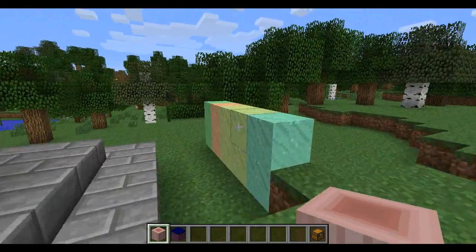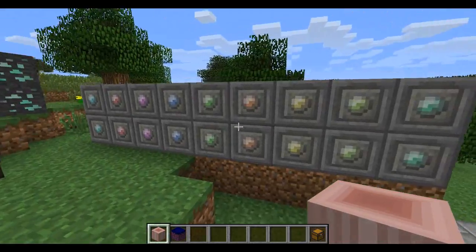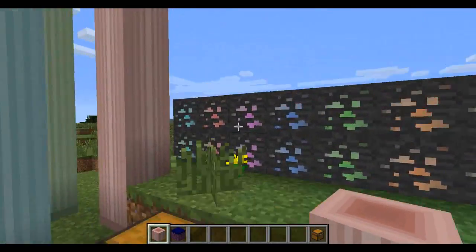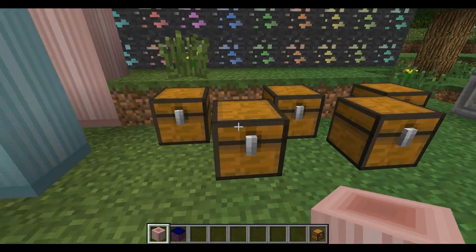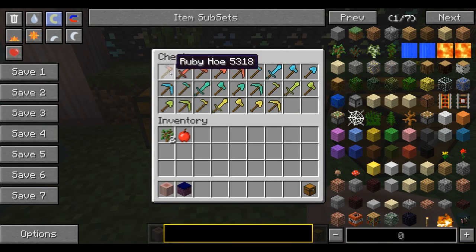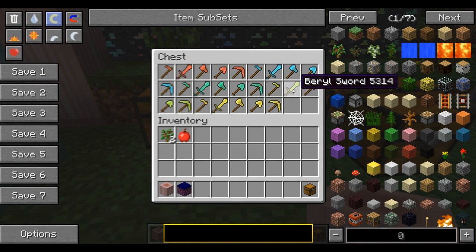They look really awesome — I love them, great for some kind of build. Here are some of the other blocks in the mod as well, and some cool stones. I really like these stones; they'd look awesome for building. These are the different ores as well, so there are a bunch of different kinds of ores, which means there's a bunch of different armors and stuff.